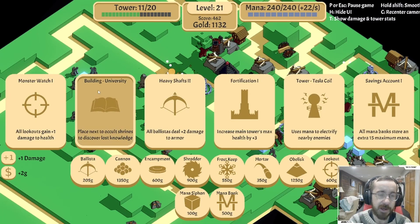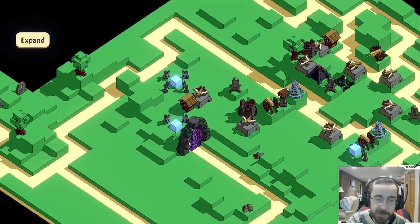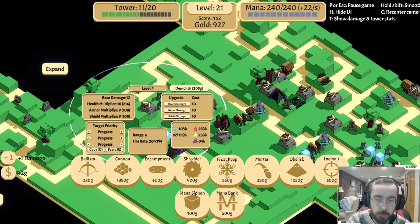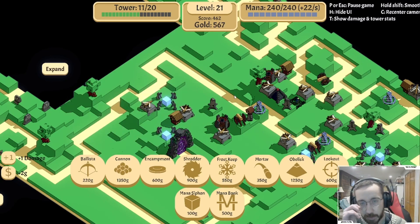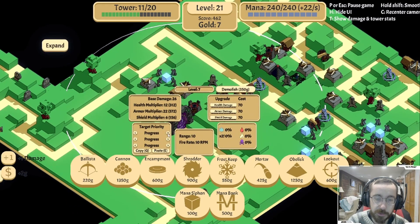I don't think we've gotten any occult things left. Fortification, savings account - without sorcery it's kind of meh. Can I keep taking ballista upgrades? We seem to be getting a decent amount of value out of them right now. So let's keep using it. And then maybe another mortar to help with armor even more. Place it there - it's pretty good. Use that up and then go for most armor.